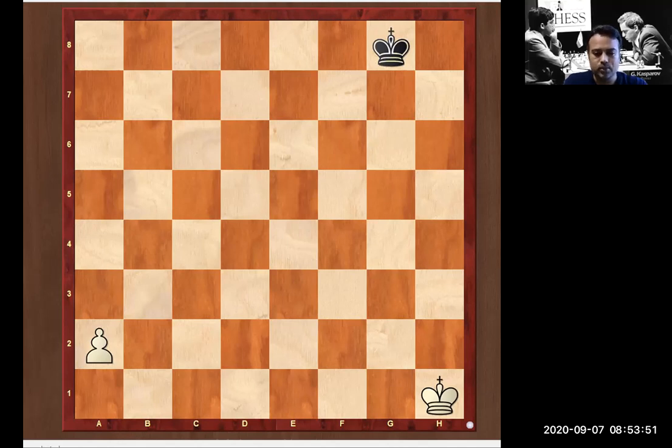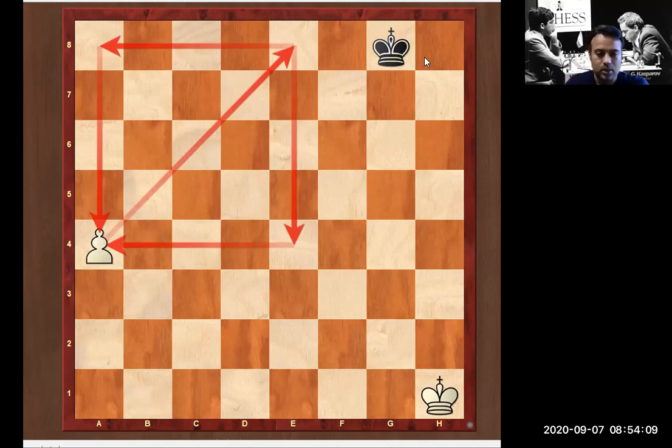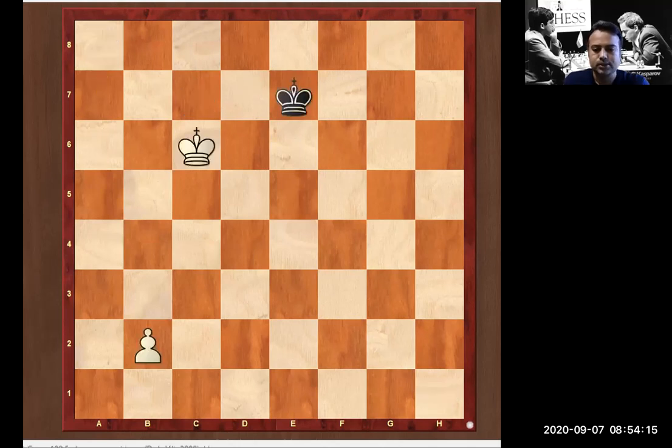The answer is a4. This is simple — the king is out of the box. If you create a box here by a triangle and then connect this box, this king is out of the box, so the black king cannot capture this pawn. This is a white win. Let's go to the next — pause the video, white to play.